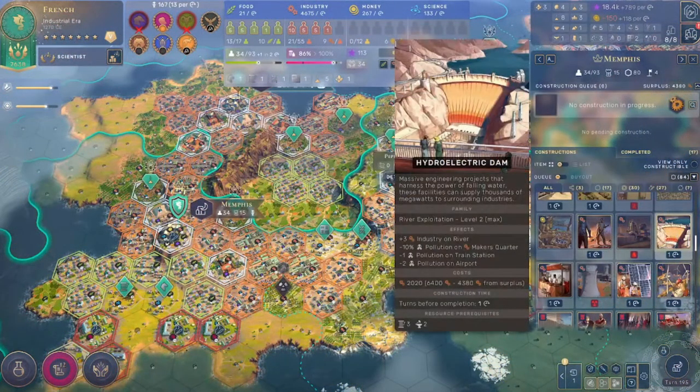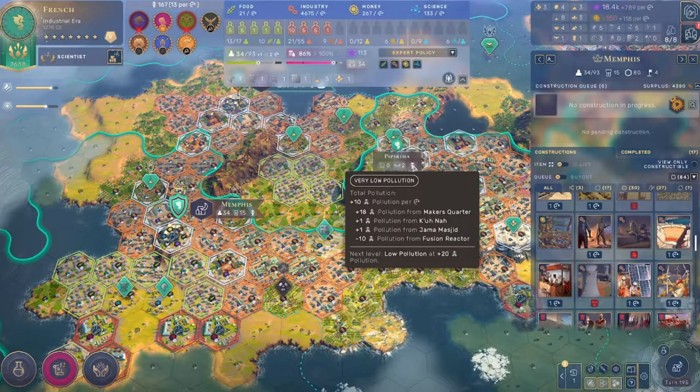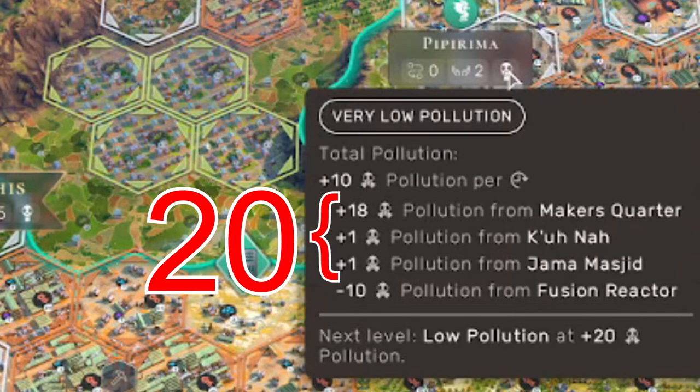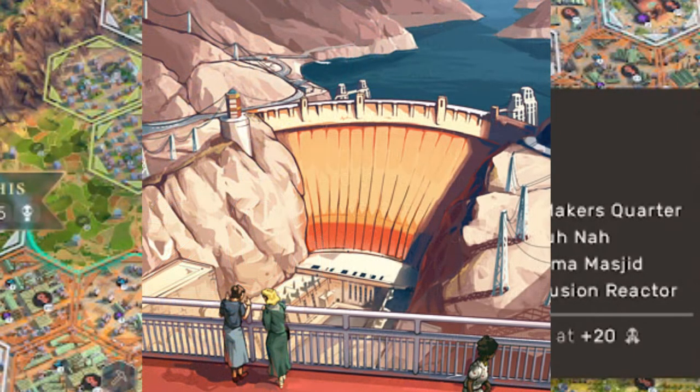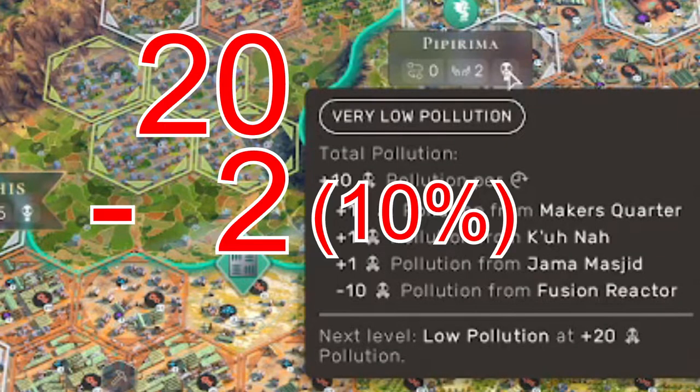Now we can start talking about infrastructure. The way they did this is a bit silly in my opinion — for one, there's no transparency, especially in the tooltips, and for two, compounding reductions to pollution make no sense. So let's say you're doing 20 pollution in a territory and you pick up everyone's favorite hydro dams. Well, this subtracts 10% from all of your makers quarters, so now you'll be doing 18 pollution — 20 minus 10% equals 18.